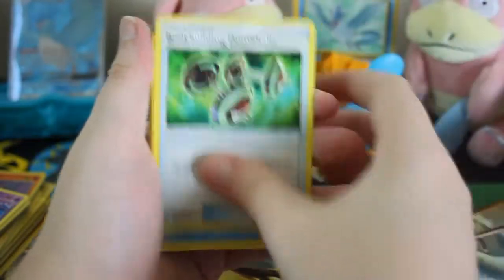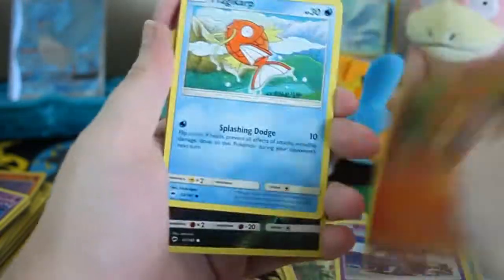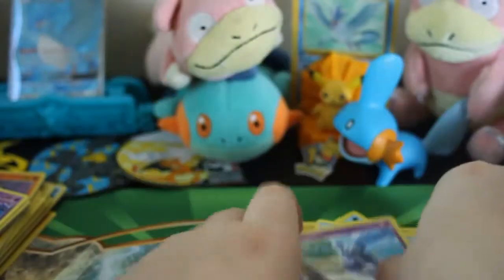Just let all the trash slide to the floor. Bodybuilding Dumbbells, Simipour, Solrock, Wimpod, Togedemaru, Krokorok, Pansear, Magikarp, Reverse Rattata, and a Meowstic Non-Holo.